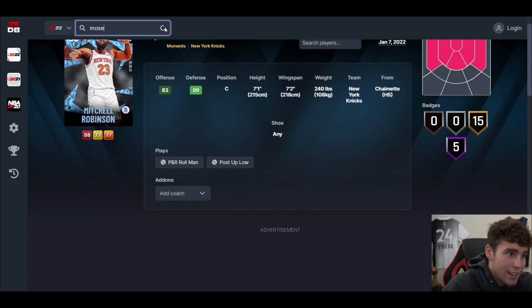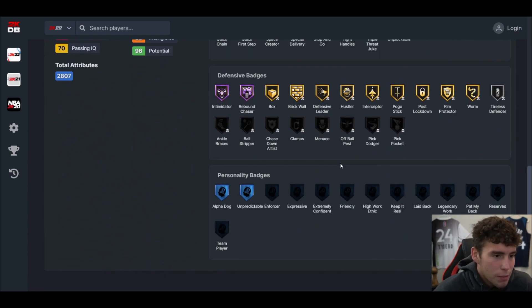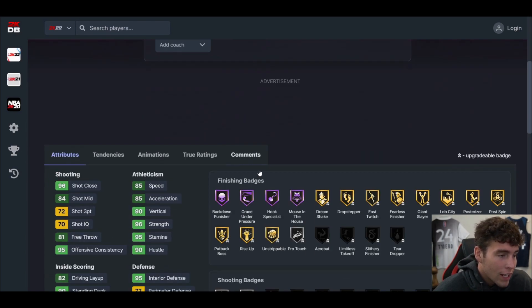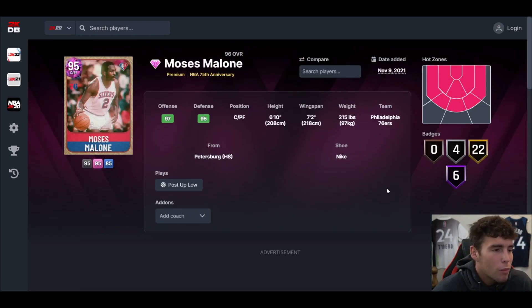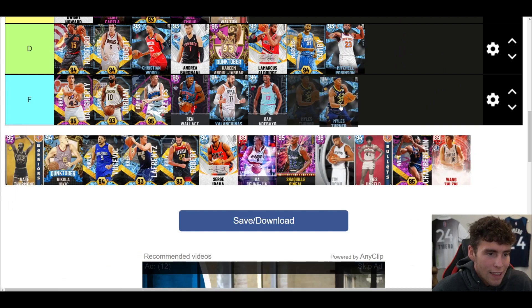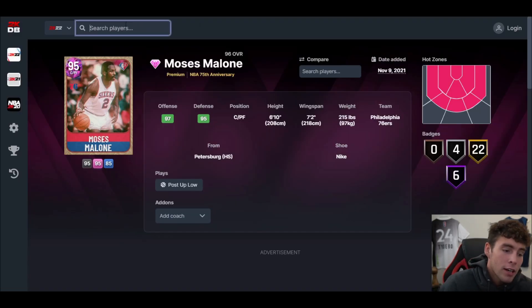Moses Malone — I think he's B tier just based on what I'm thinking. People can hype up Moses and say he's A tier, but nobody when it gets down to it is using this Moses Malone card. Even if you boost the speed and three-ball to make him a little better, nobody's using Moses. That's just the way it is — still in my opinion a B tier level player.